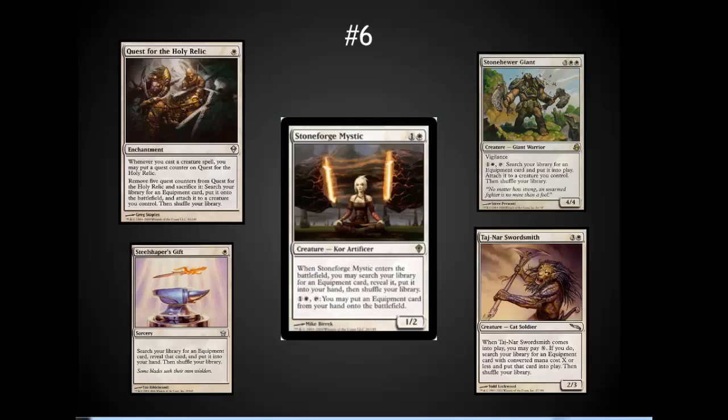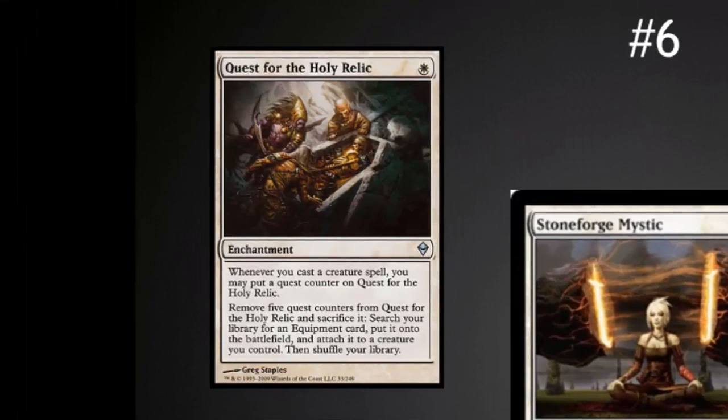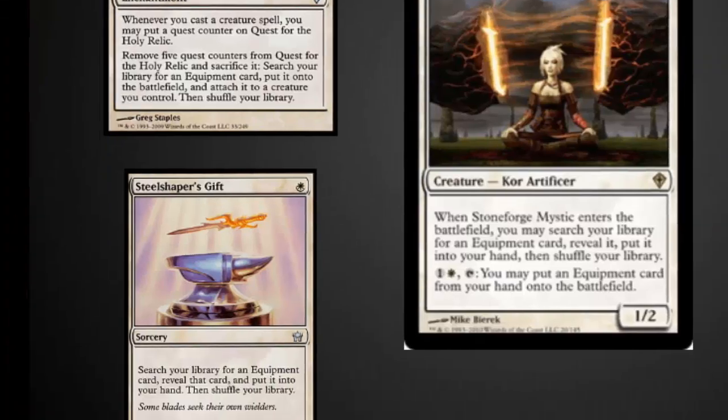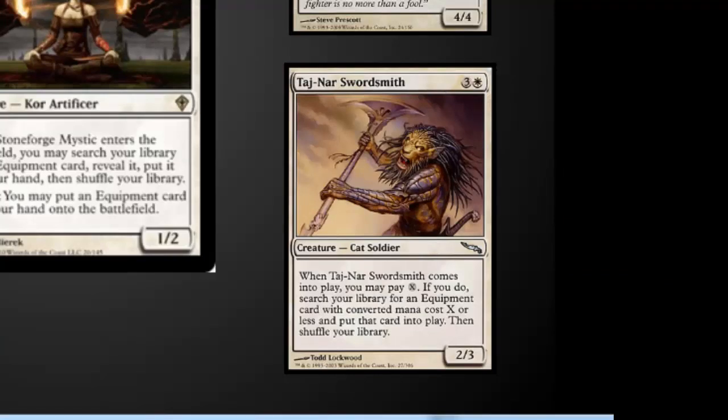Number six focuses on the fact that white has really become the color of equipment. Stoneforge Mystic does that job best — a two-mana body with the ability to sneak out equipment for one mana less, which is amazing. Honorable mentions include Steelshaper's Apprentice, which brings out a piece of equipment and equips it to an attacking creature; Stonehewer Giant, which lets you search your library for a piece of equipment and put it into play every single turn — and may actually be better than Stoneforge Mystic in many situations. Steel Shaper's Gift is a nice tutor effect specifically for equipment, and Taj-Nar Swordsmith is also that same type of equipment-tutor effect.